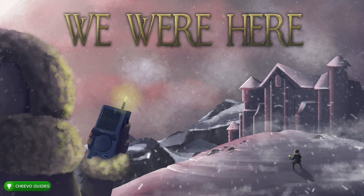Welcome back, this is another achievement guide. Today we're focusing on 'We Were Here,' a free Games with Gold title for the second half of September. It's an online co-op puzzle game where you play from either the explorer or librarian perspective. There are seven puzzles total, and you get an achievement for beating each puzzle as the explorer and as the librarian, so that's 14 achievements right there.